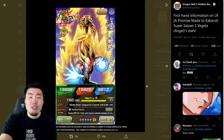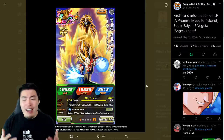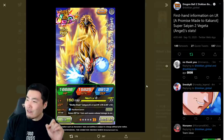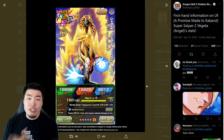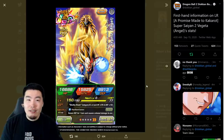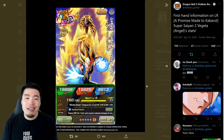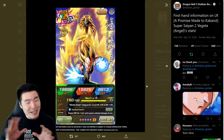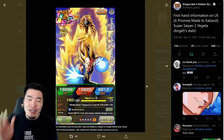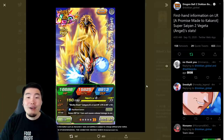First things first, the art you see on the screen. It's not the greatest, in my opinion. Maybe it's just the style, I don't know, there's something about this art that I don't love. And I feel like it's been a trend for the past couple of LRs we've had. Like Buhan and Vegeta looks great, but the LR Jiren and also the LR Blue Boys, the Super Saiyan Blue Kaioken Goku and Super Saiyan Blue Evolution Vegeta, both of those were kind of meh to me. And this one is also just kind of meh, in my opinion. It's not bad, it's not terrible, but I think it could have done a better job with the card art. That's just my personal opinion. Let me know in the comments down below how you guys feel about that.